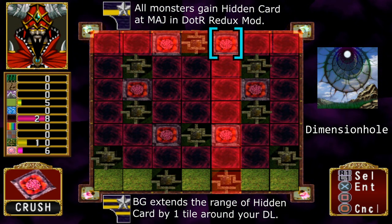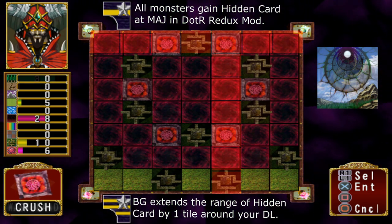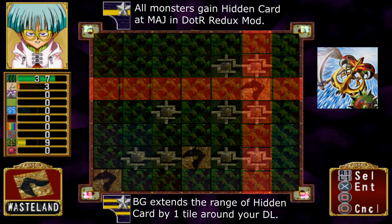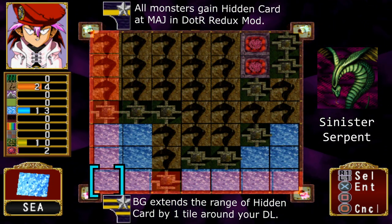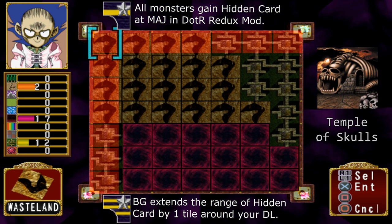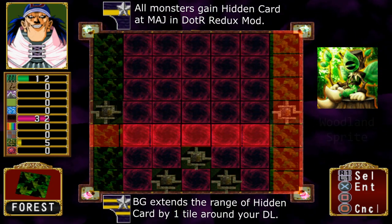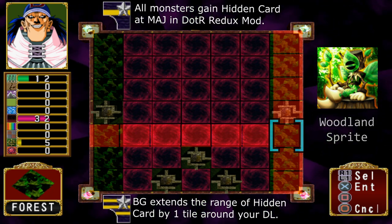I purposely arranged the hidden cards so that the only possible way to gain them is via the hidden card find method. Because that means you could only gain the card once, I made it so that all of these cards are available in the graveyard slots so that you can duplicate them in the custom duel against Deckmaster K. I will show this duplication method later on in the video.